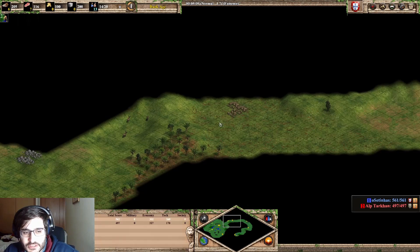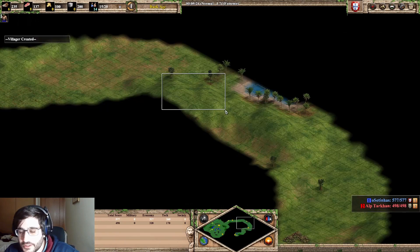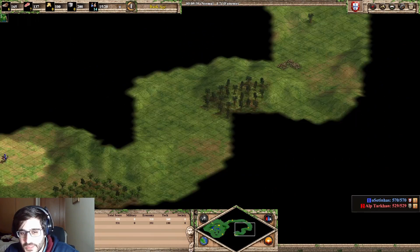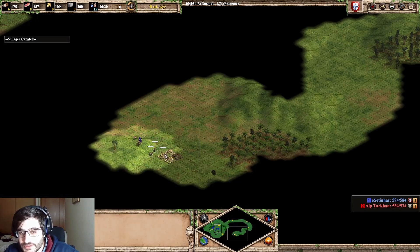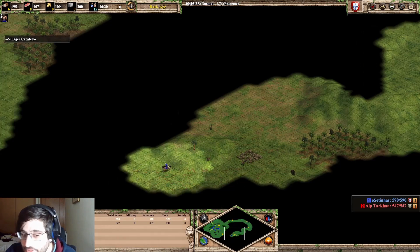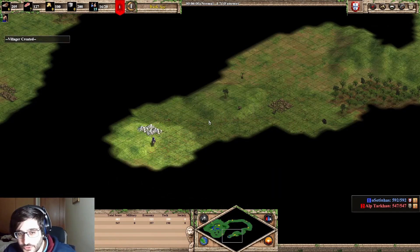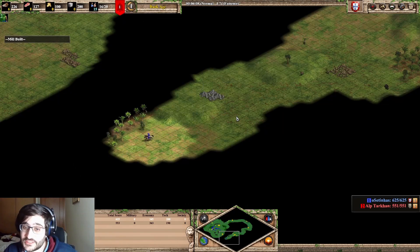I saw my secondary stone. I saw a neutral goal, so the enemy's town center is not near. There is a hill — once again, there are no hills around your town center. I saw a neutral goal and I kept scouting until I found a secondary goal. So this is the enemy's secondary goal, right? I saw a hill, so I kept going through the hill.